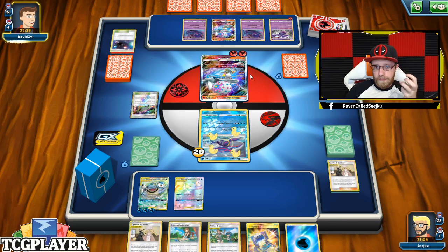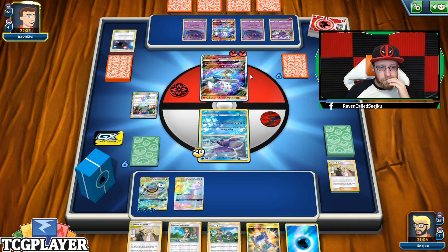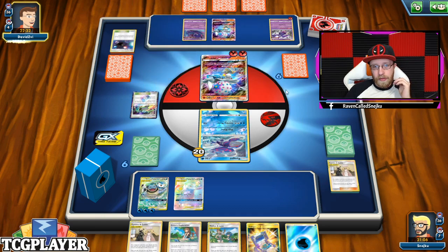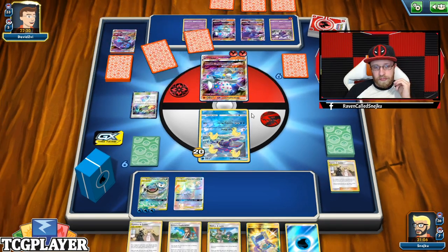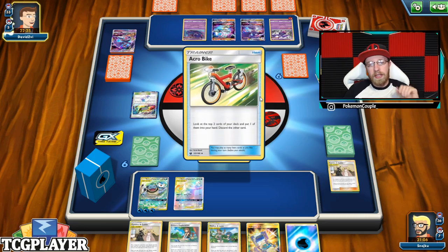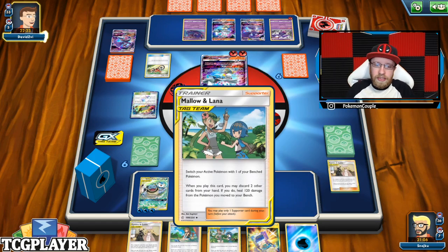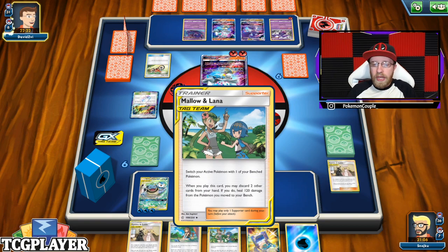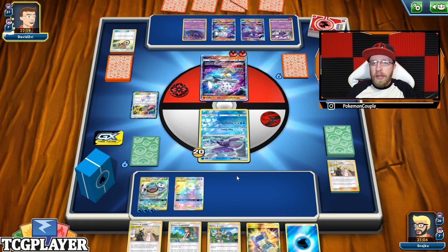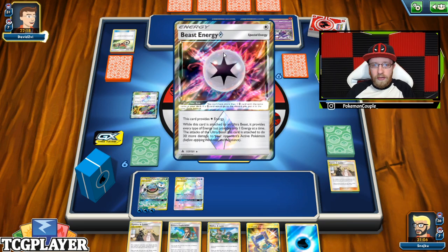The question now is does he have it? Okay, that's Naganadel — maybe he didn't have those. At least we didn't waste Mallow and Lana. I didn't want to waste that because in the long run Mallow and Lana in hand is definitely a lot better than having nothing. And there's a Beast Ring — that's a Beast Energy, sorry. Cherish Ball.